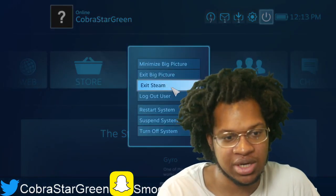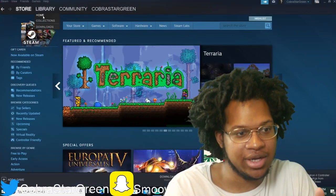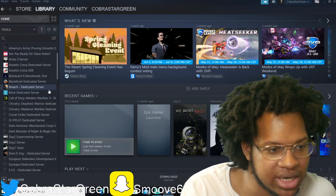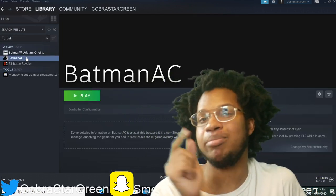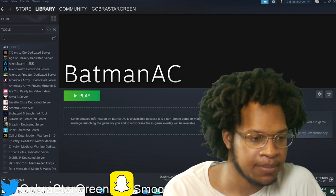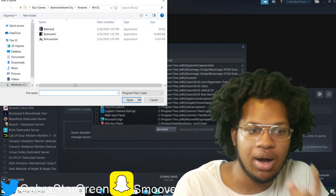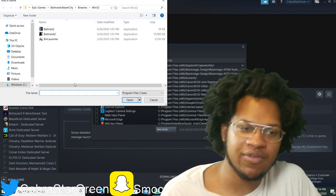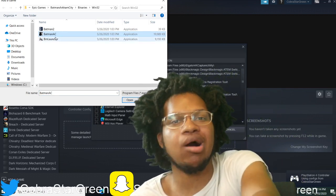Now I'm gonna exit Big Picture Mode and go to my library. Y'all see how Batman Arkham City is on here? That's because I added it through the Epic Game Launcher. I'm gonna teach you guys how to do it. What I did was I went to 'Add Game' — 'Add Non-Steam Game' — and then went to Browse. On Browse, you go to Epic Games or whatever your launcher is, find the game you're looking for, find the application, open it, and it's gonna put it on your Steam account.